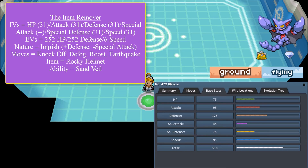EVs are 252 HP, 252 Defense, and 6 Speed. Its nature is Impish — plus Defense, minus Special Attack. Moves are Knock Off, Defog, Roost, and Earthquake.